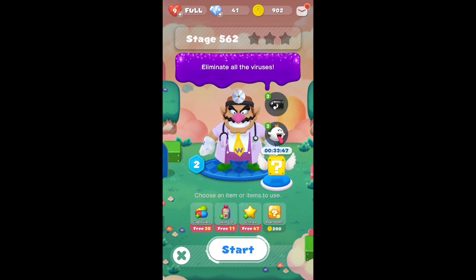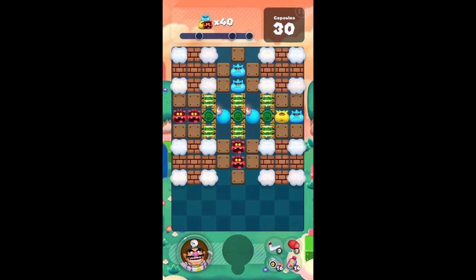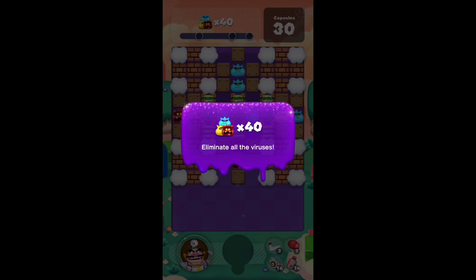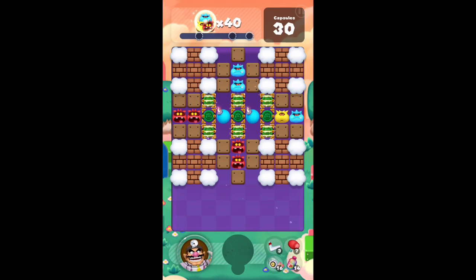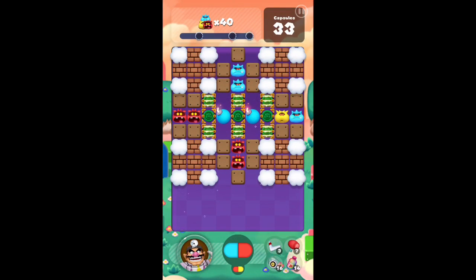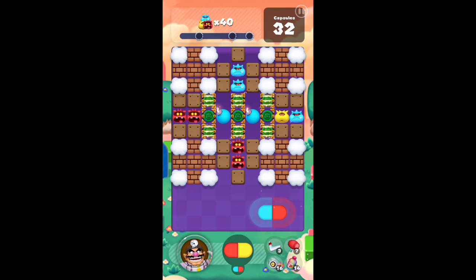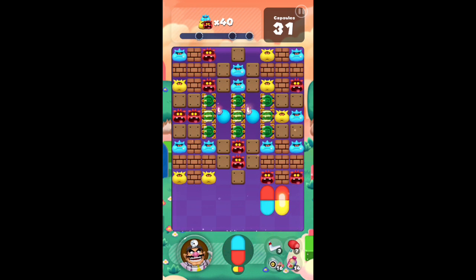We have a chance to get this flying question block crate here — not the green things; I don't think anybody likes the green things, right? I would like to be able to get out of that middle block, so let's see what that does.